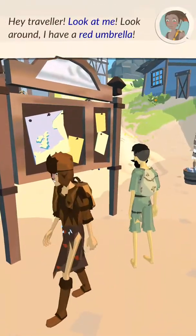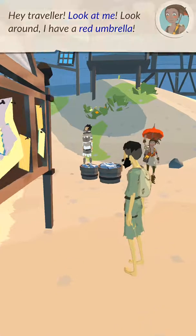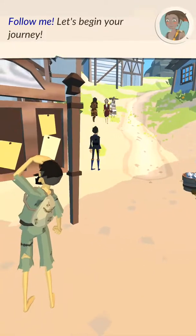It looks pretty polished. Hey traveler, look at me, look around — I have a red umbrella. You need a guide? Well, you got one — me. Follow me, let's begin your journey.